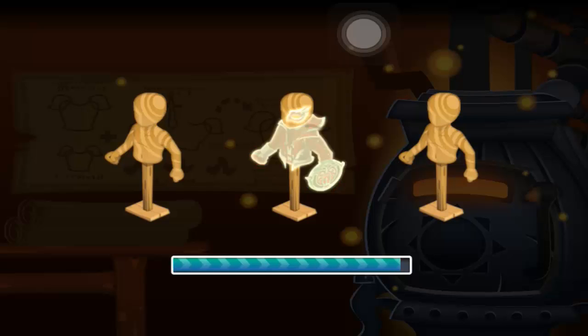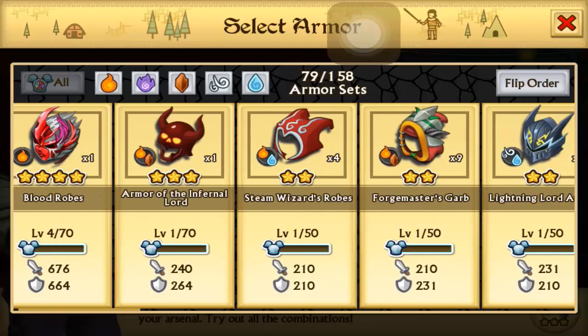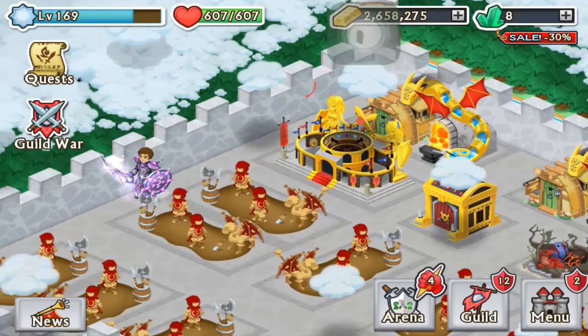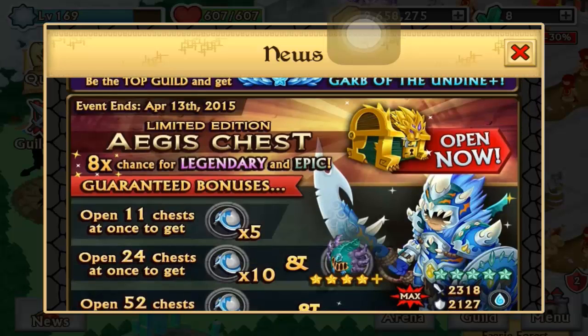That is a Blood Robes. I don't think we can fuse this away — no, we can't fuse this away. So we were left with the Blood Robes. We didn't get anything good out of the chests, but that's okay. That is six Agus chests and some fusion for you guys. I hope you enjoyed, and as always this is Equinox Prodigy — peace!